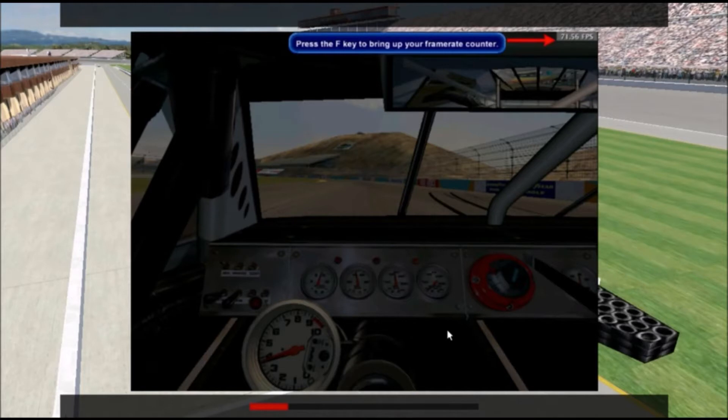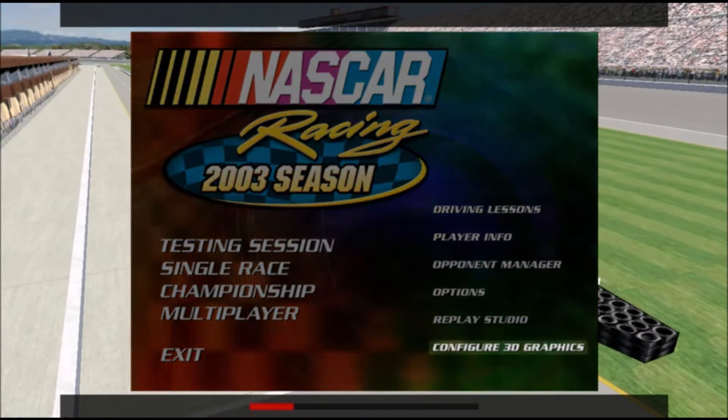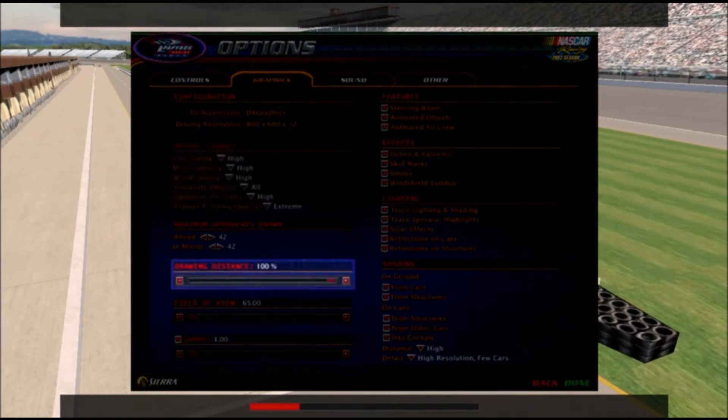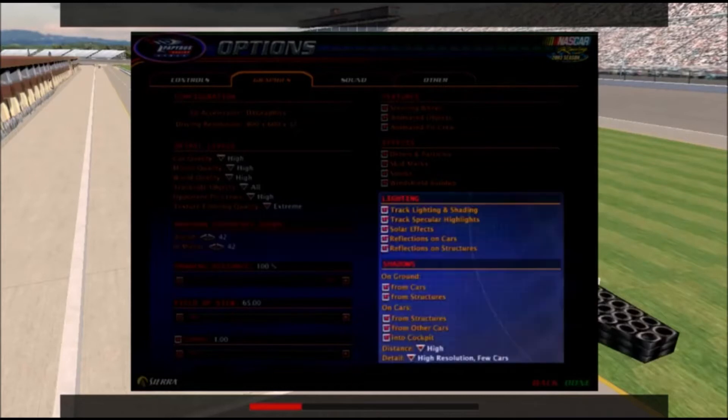NASCAR Racing includes a variety of graphic and sound options that will reduce the load on your system and get your frame rate up where it belongs. Going from 32-bit to 16-bit color can give you a large boost in frame rate. Going to a lower resolution, reducing the mirror detail level, reducing the drawing distance, reducing the number of opponent cars displayed, and disabling graphic effects like smoke can also do wonders for your frame rate.